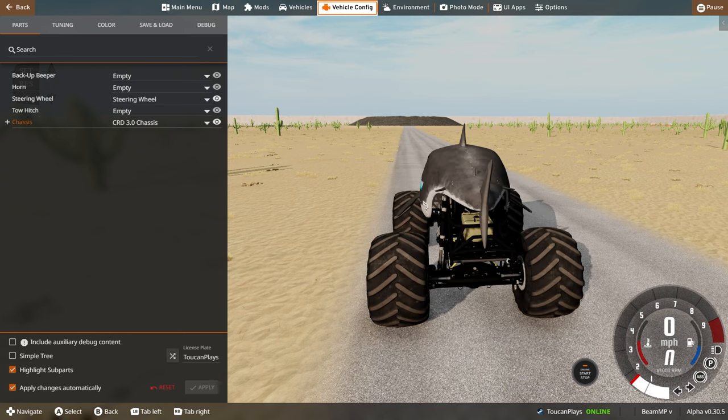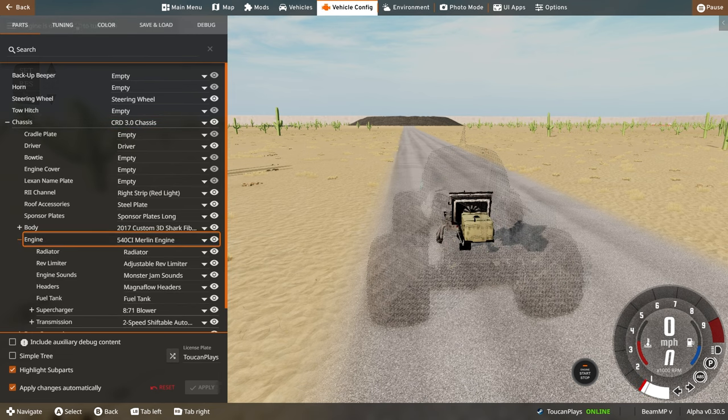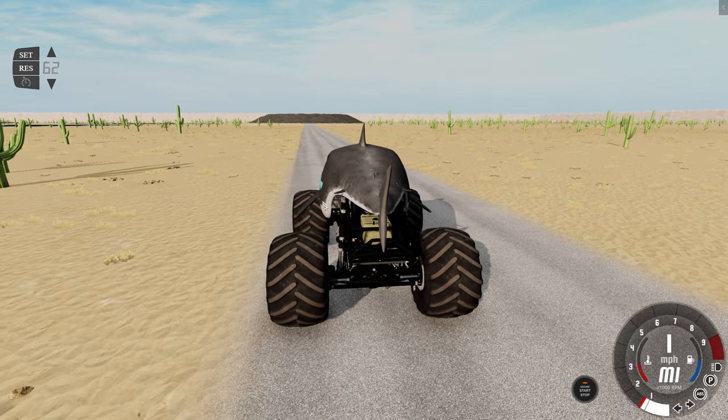The last thing we want to do is come over here to the parts, go to chassis, then Engine, then Transmission. We want to change this from a 2-speed to a 3-speed. I don't think it really matters a whole lot which 3-speed we get, but I've been choosing the TH400, and that seems to be giving me that little bit of extra power that I need. We do need all three of those gears. All right, here we go, let's try it out.